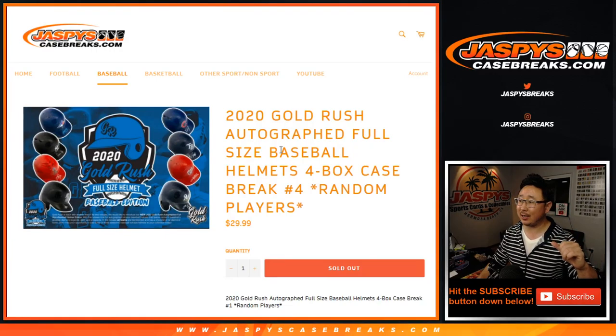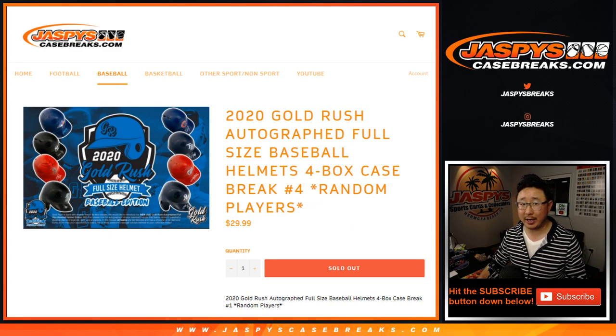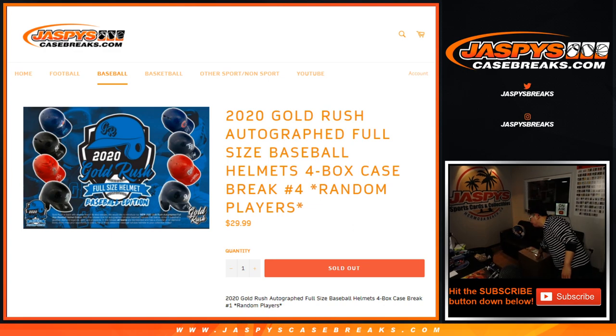Hi everyone, Joe for JaspiesCaseBreaks.com with our last break of the night. Thanks for filling this up everyone. 2020 Gold Rush Autograph full-size baseball helmets — four box, random player break number four. That's a full case, right over here.